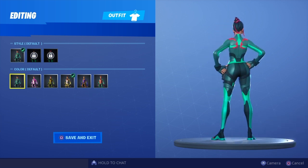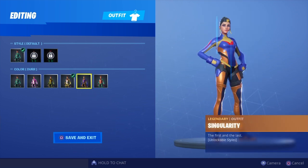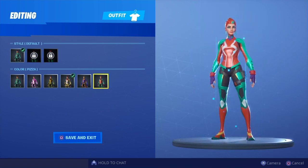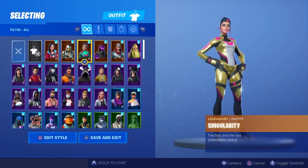We'll be doing a showcase with all the blings for every single selectable style of the singularity skin. I've already done one for the default, so if you're interested check it out on my channel. I'll be doing one showcase per day, so let me know which one you want next — I was thinking the deer next, then the cuddle, then the rex, and then the pizza — but let me know what order you want and I'll do it in the order you request. Without further ado, let's get straight into the showcase.